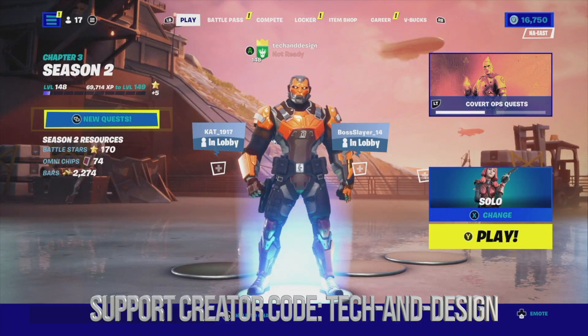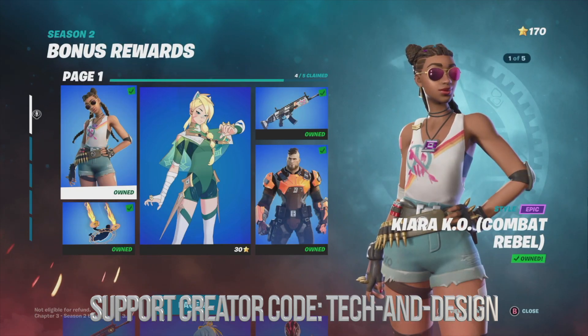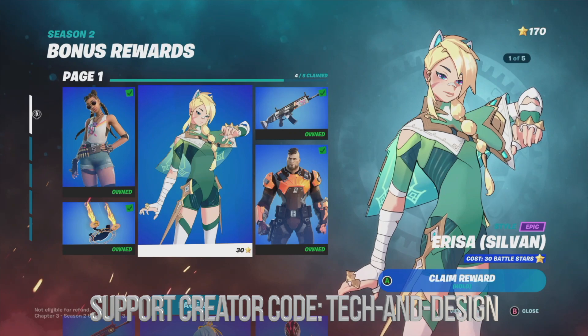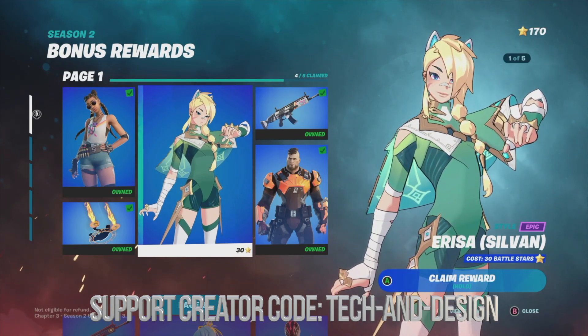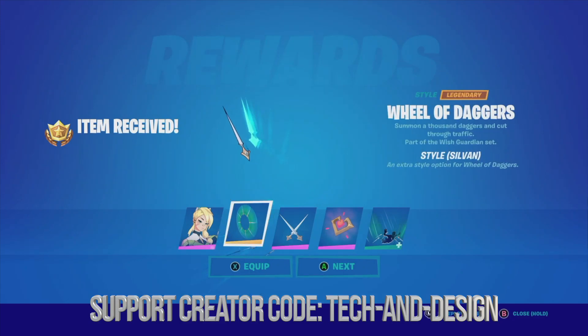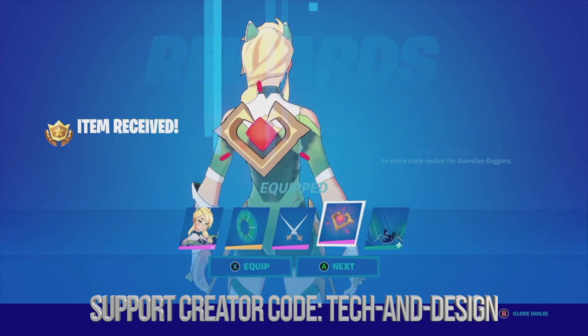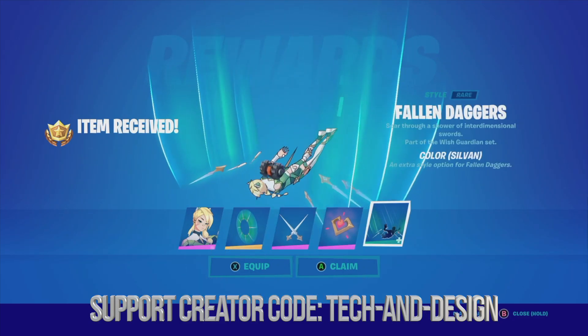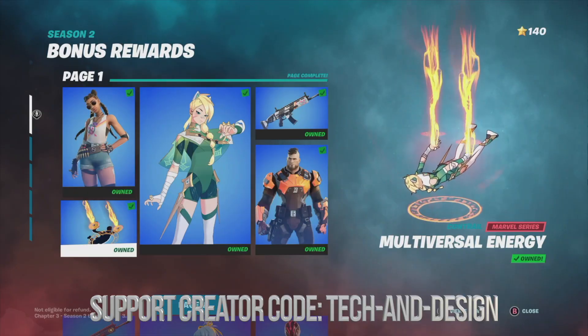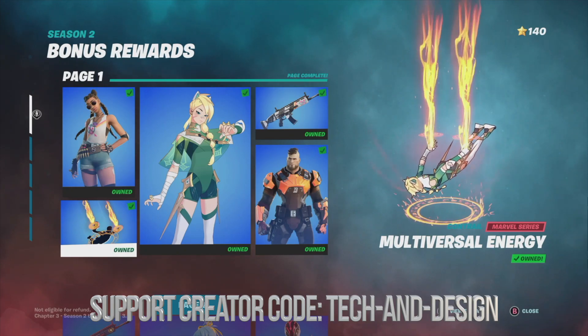I'm going to equip this skin as well — equipped, equipped, and equipped. Keep in mind you can also save that as a preset. Since we just got that, this other item has now become unlocked because we claimed everything around it. We can go ahead and claim it — equip or go next, it doesn't really matter. And we're done with page one — here's the skin.